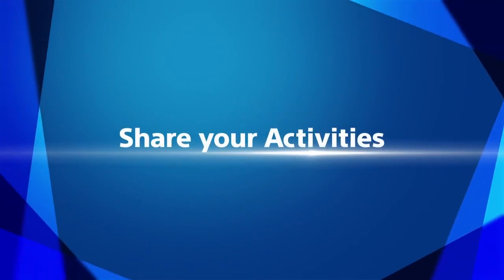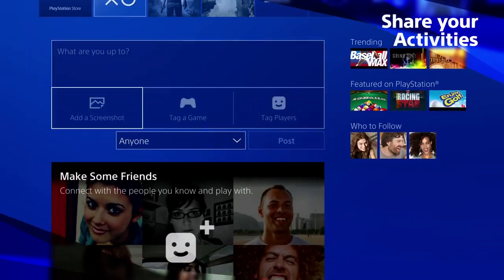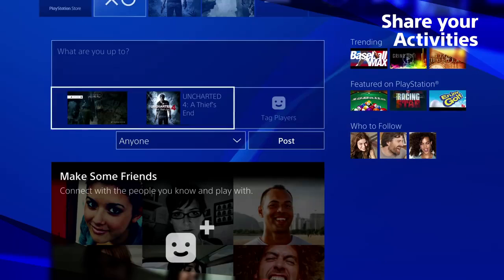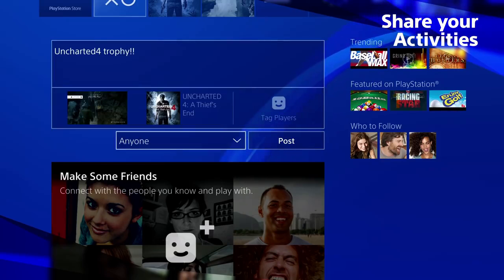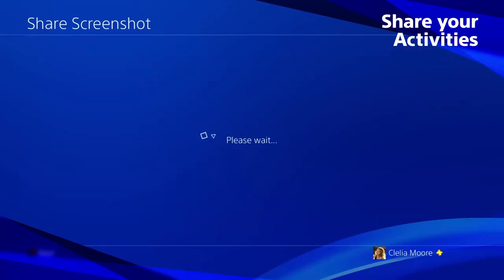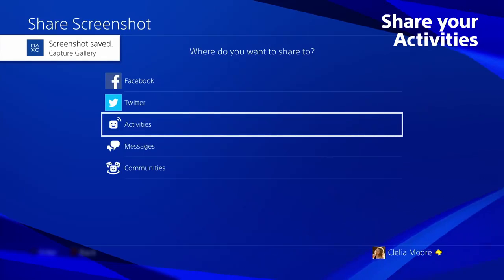Share your activities. The What's New activities can now show off your screenshots to your PlayStation Network friends. You can now post your thoughts, updates and comments direct to your What's New, just like updating Facebook or Twitter. Activities will appear as an option when you press the share button.